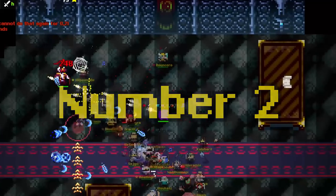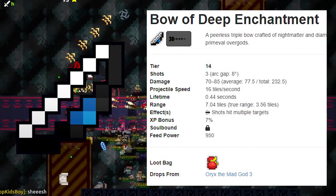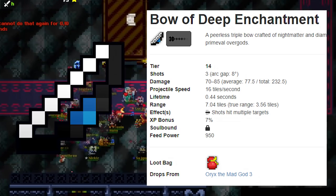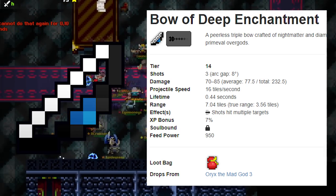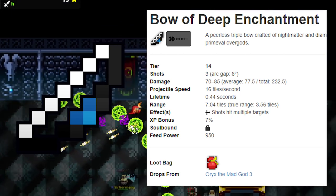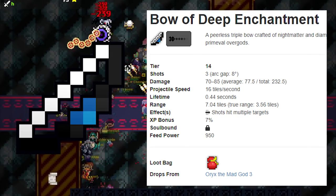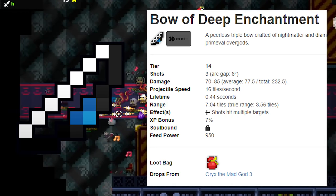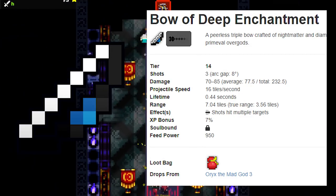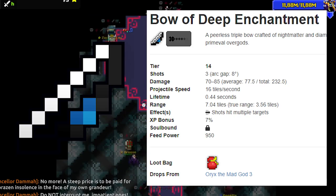Number 2: Bow of Deep Enchantment. This is the tier 14 bow and the best tiered bow in the game. It feels very satisfying to shoot, and hitting all 3 bullets deals a lot of damage. It does more damage than the Void Bow below 33 defense, making it a good alternative for armor-broken bosses like Oryx 3 or Besa when staggered. It's great for standing close to enemies, perfect for the Khorix and useful in some moments in the Shatters.